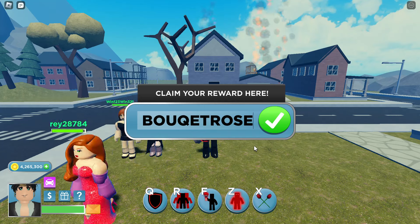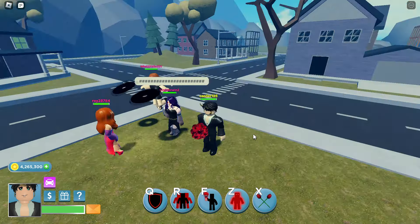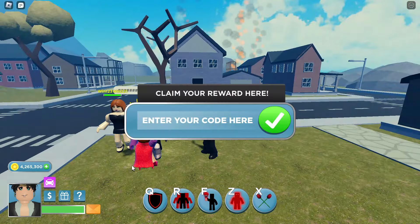Here are some of the new codes: 'bouquet roses' which gives 250,000 coins, and 'fix books' which also gives 250,000 coins.